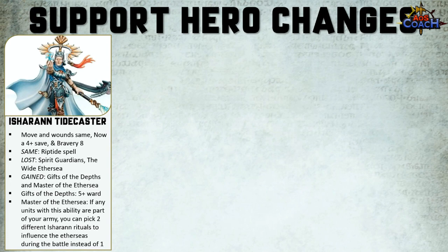The Master of the Aether Sea ability — the Ishran Tidecaster being one of the units with it — lets you pick two of the different Ishran Rituals to influence the Aether Sea during the battle instead of one. So instead of getting only one Ishran Ritual, you'd get two because of the Master of the Aether Sea, which is pretty cool.